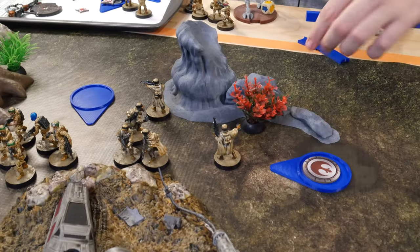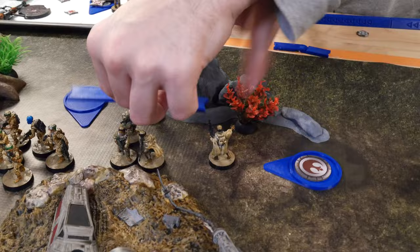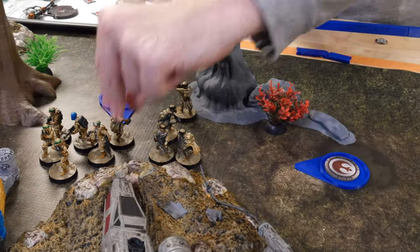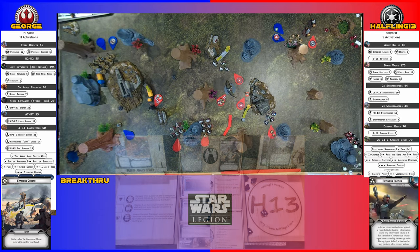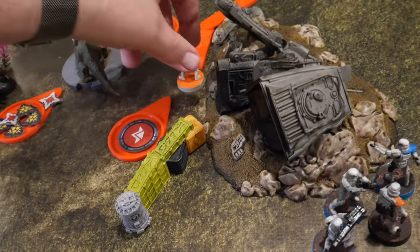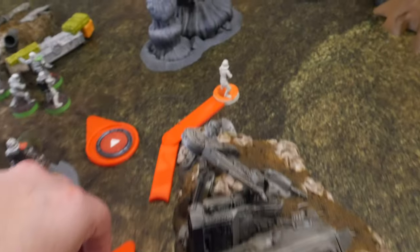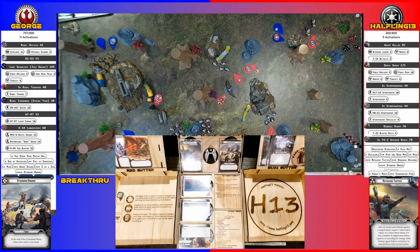These guys are going to take a shot at the stormtroopers and then move over there. Suppression. Going to Kallus — going to move over and around, and he gets an aim because of tactical. Then he's going to shoot at that trooper squad. Get two, re-roll two for nothing — one for cover. Locked it. Point suppression and an observation token — two observation tokens because they have a leadership of one.